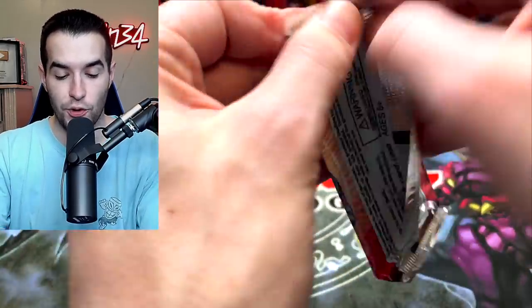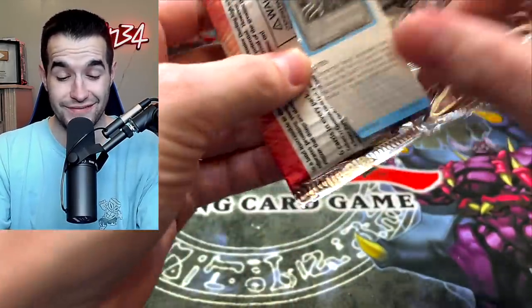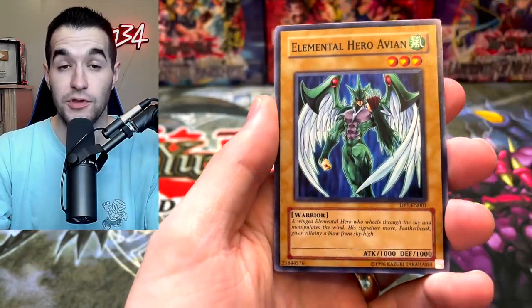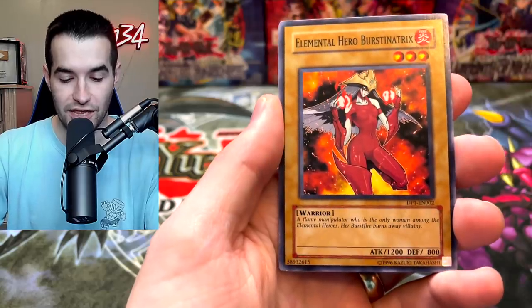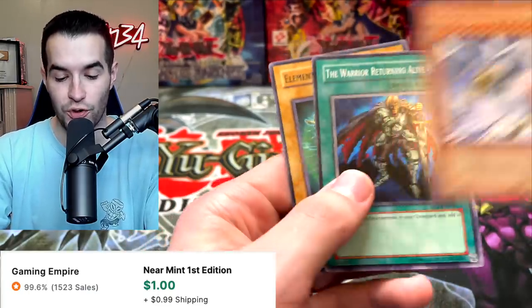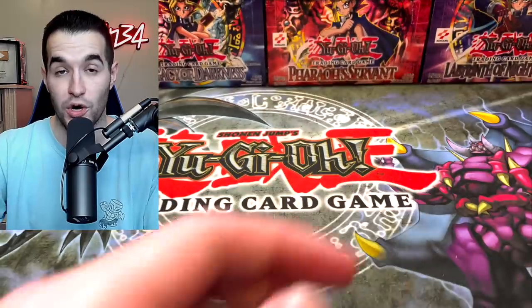Final Jaden pack — can we pull Card Trooper? I hope it's in here. Elemental Hero Avian, Elemental Hero Burst in Tricks, and Wing Karibo Level 10 — that's a cool card. We've got the Warrior Returning Alive and Spark Man.